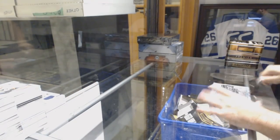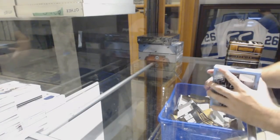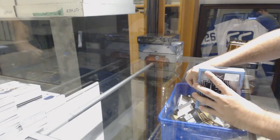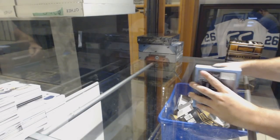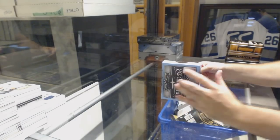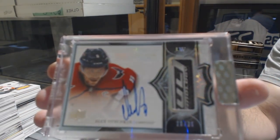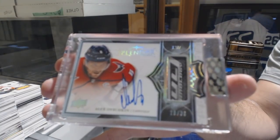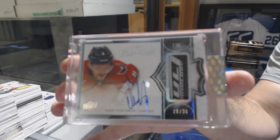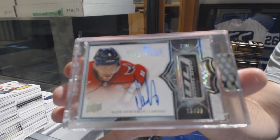Splendor time. Oh, filthy — number 236, a stick auto for the Capitals, Alex Ovechkin. Number 236, Alex Ovechkin — yeah, APD was McDavid, that's correct. Bam, baby, on fuego!